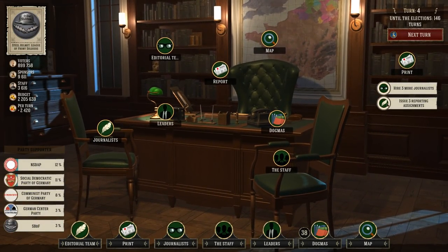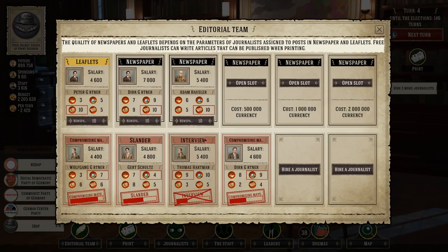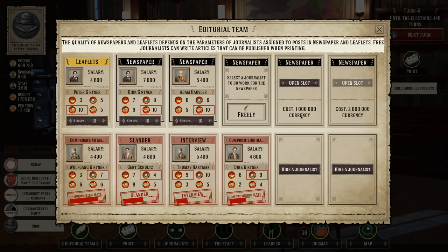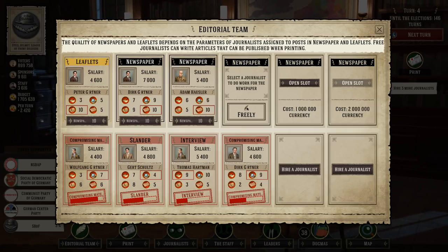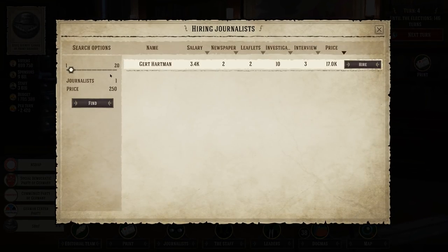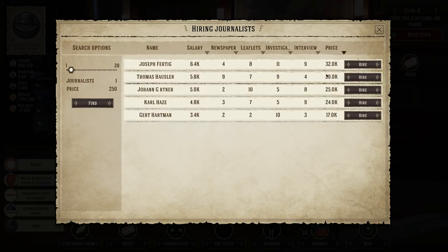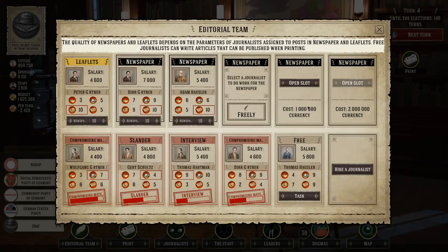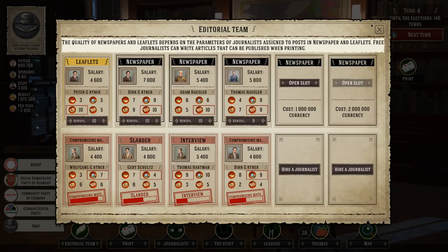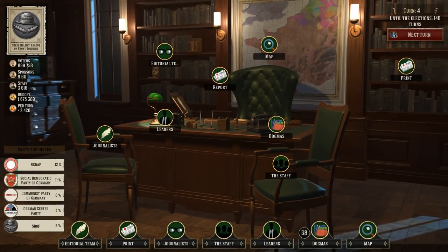The tutorial wants me to hire some more journalists and do some reporting assignments. That's cheap — only 500 — so I'll open that slot. I want somebody good at newspapers. Thomas, go man the newspaper slot. We'll keep pushing on these newspapers as soon as we can get them rolling.